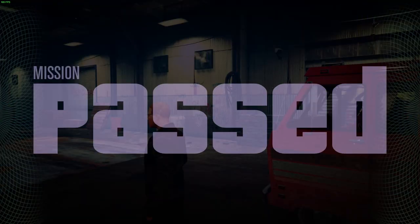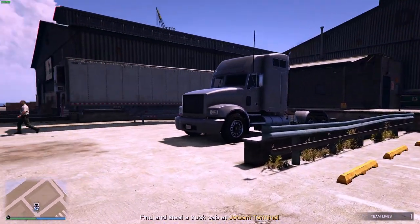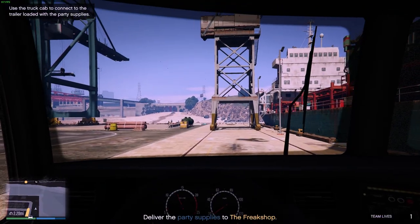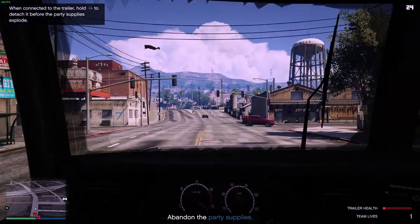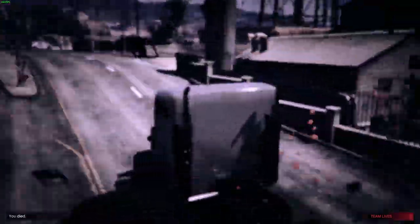From there you jump into the next mission where you drive to the terminal to pick up a truck cab. You'll take your trailer and start driving it back — however, it will blow up, so make sure you get out of the vehicle. I didn't do that twice and just exploded.